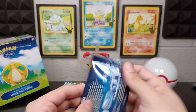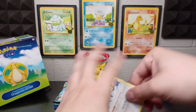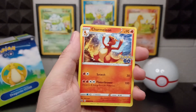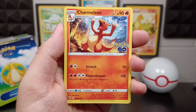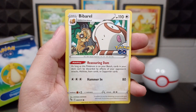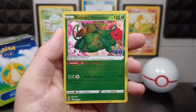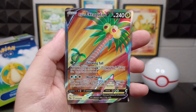First pack! We've got our V-Star card right at the front. Starting off with Charmeleon, Pupitar, Chansey, Ambipom, Slowpoke, Vivirou, Pikachu, Spinarak. Look at that — we got a Radiant Venusaur! Yes, this is a good pull! And the Alolan Exeggutor V Full Art. Wow!